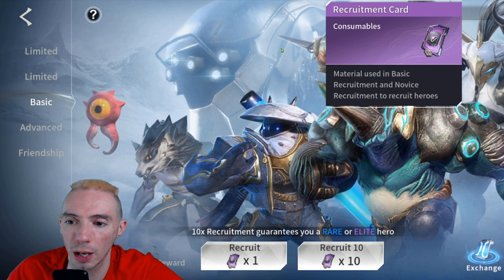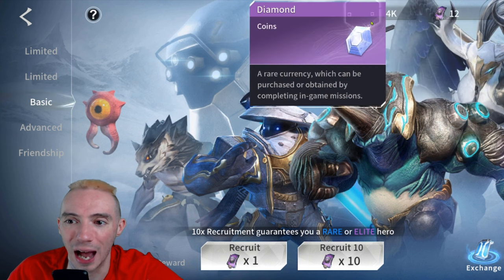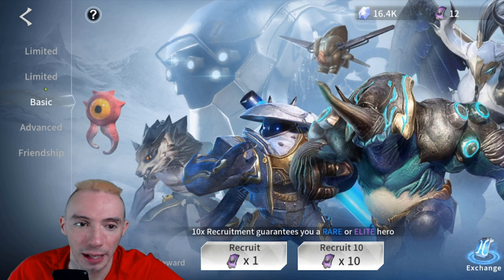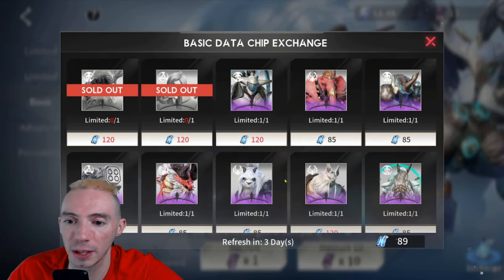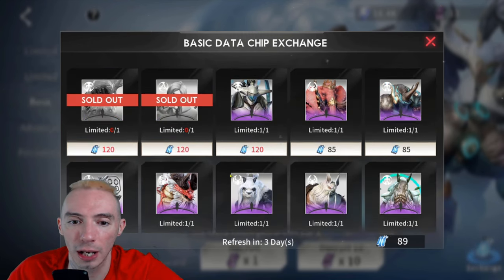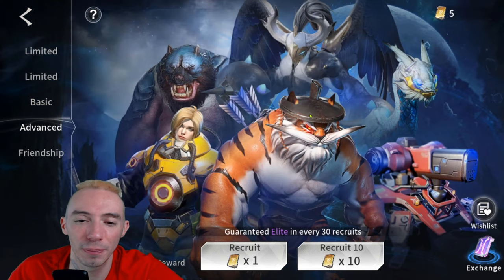If we head to our basic summoning area, this is where you can use your regular recruitment cards and also where you can use your diamonds for summoning. This is very unique because the basic banner is the only one where you can use diamonds — you can't use diamonds for limited, advanced, or friendship, just basic. It also has a pity system; every time you summon you'll get a basic data chip which you can use to buy one of the elite heroes.